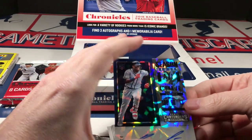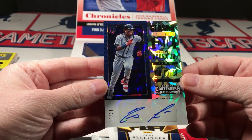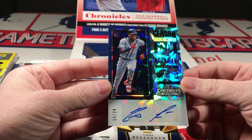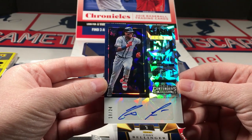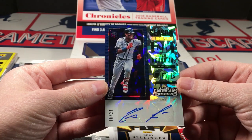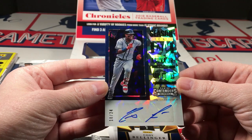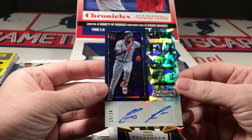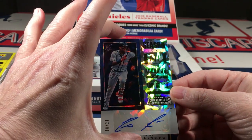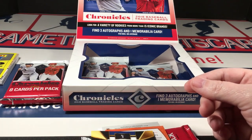Oh my god — Acuna Junior cracked ice autograph! Are you kidding me?! Let's not drop it — I'm notorious for dropping cards. I'm just frozen, I don't think I can even move. I'm just gonna sit here until somebody comes and takes this card out of my hand and puts it in a holder. I'm going to slowly put it down. Wow, what a nice pull — holy smokes!